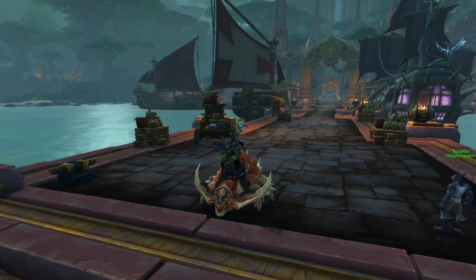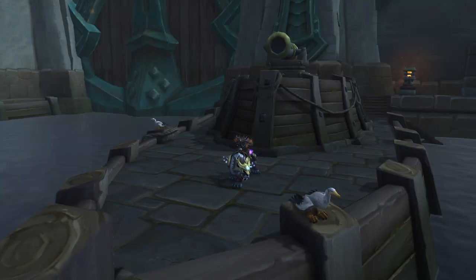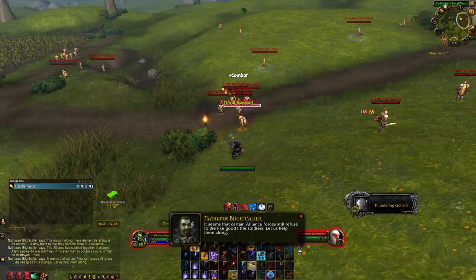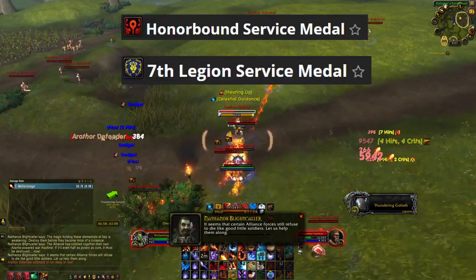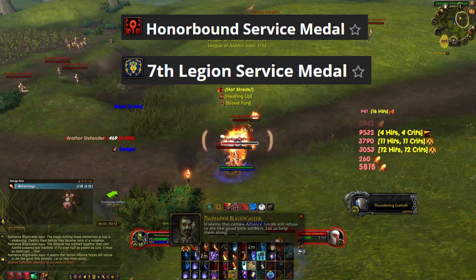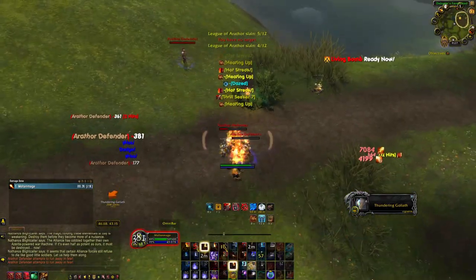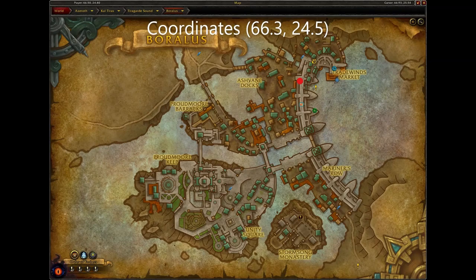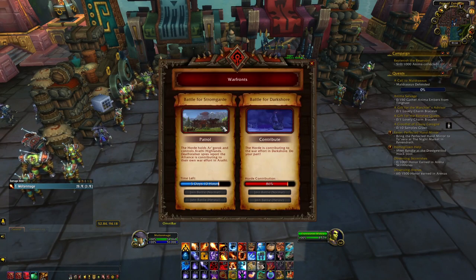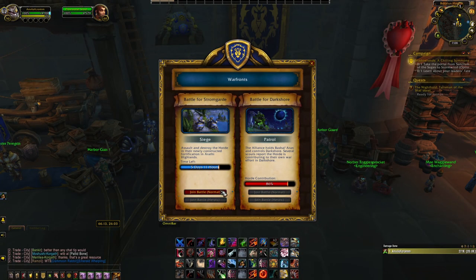Next are the Ruby Shell Crowlusk and Bloodthirsty Dreadwing for Horde and the Azure Shell Crowlusk and Priestess Moonsaber for Alliance. To get the mounts for your respective faction, you need to save up a total of 950 Honor Bound Service Medals or 7th Legion Service Medals. The way to earn service medals is to complete the world quests that are up in the active warfront. The portals to get into an active warfront are located here in Dazar'alor and located here in Boralas. Another way you can earn service medals is by doing the warfront scenarios.